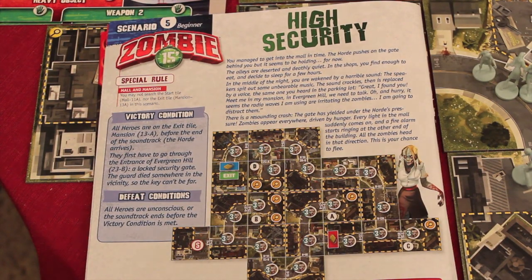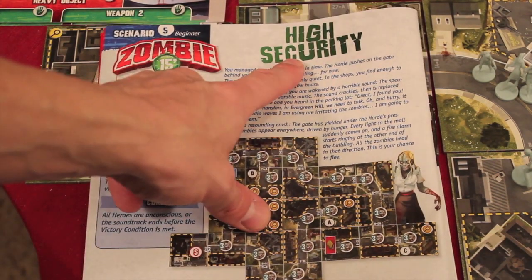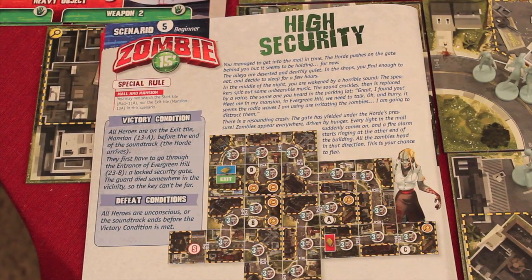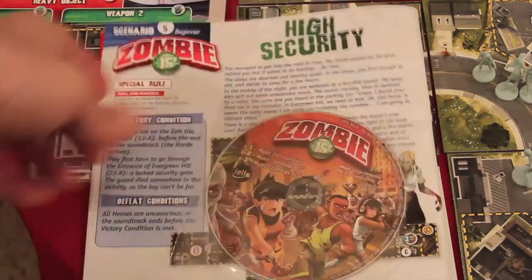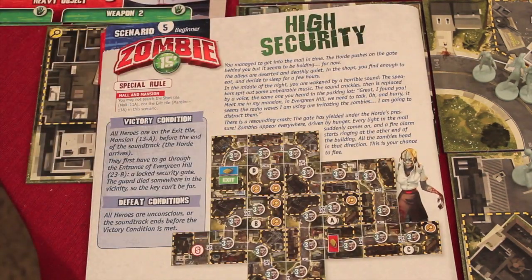Zombie 15 is a campaign-based real-time game. There are 15 different campaigns that you can do. This one is 'High Security,' scenario number five, the last of the beginner series. The game takes exactly 15 minutes — it's a timed game with a soundtrack CD that goes along with it.